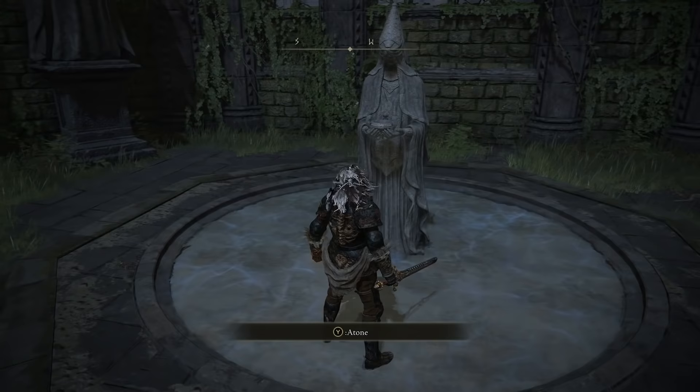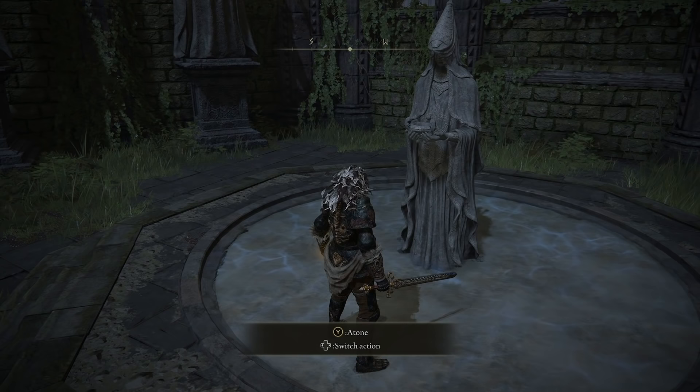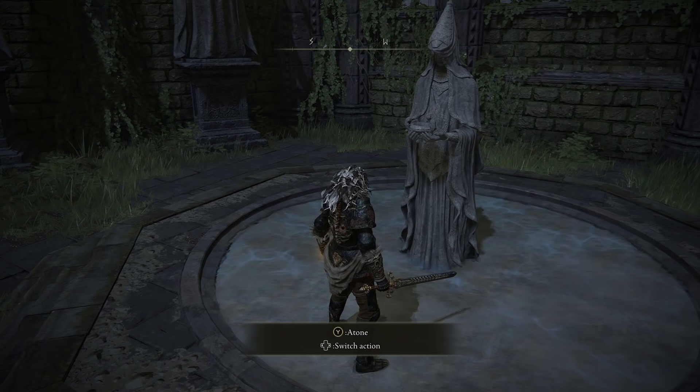Grab a Celestial Dew, bring it to the Church of Vows, and atone at this little fountain. If you want to find more Celestial Dews, because there are multiple in the game — if you Google it, I believe there are some guides on where to find them. I think there are two merchants you can buy it from, and then there are like three or four different areas where you can obtain it just by going there and picking it up as a random loot drop.